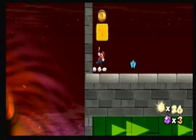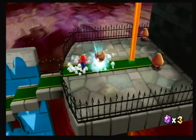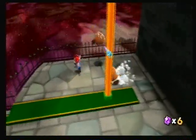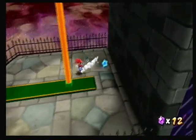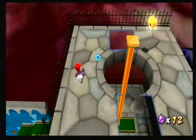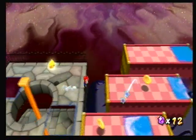I could have lost almost 25 health, and I would have been full right there. Yahoo! Triple jump. But in case you do need health, that's not a bad spot to fill up. Then you can go ahead and spin these goombas into star bits instead of using them for coins. Maybe a small victory there, but a victory nonetheless. Now we have moving holes. First we had moving platforms, now we have moving holes. Be careful.